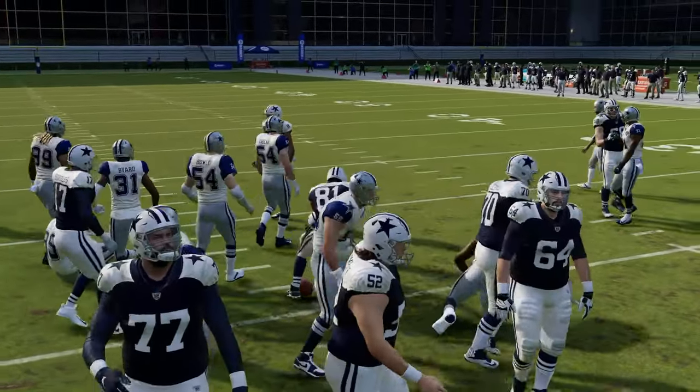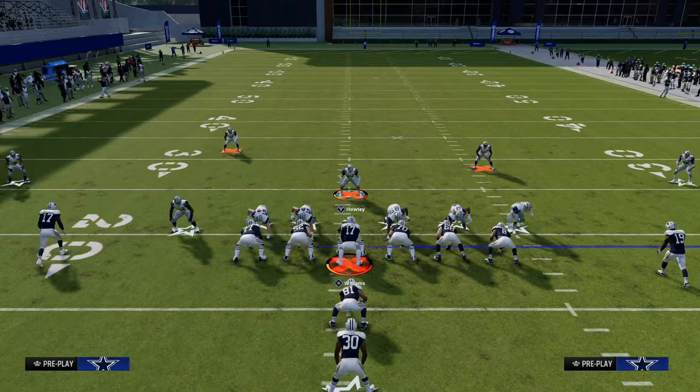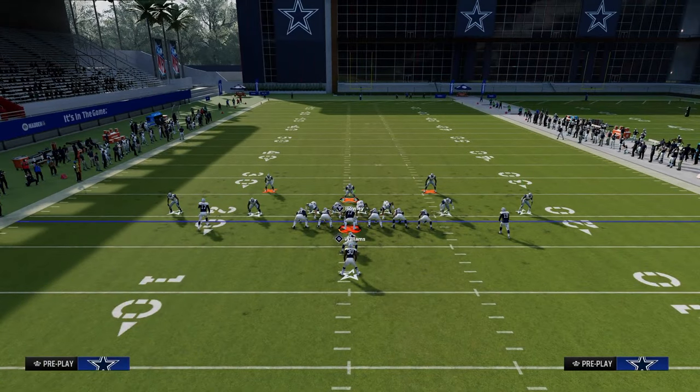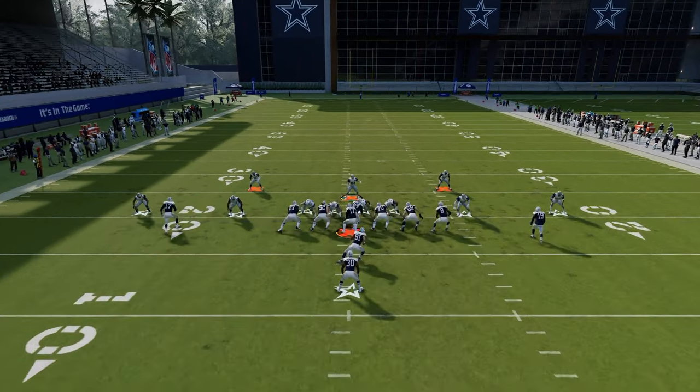It would be crazy of them to run the ball into that front with ISO — it really would. The last run to go over in terms of under center before heavy sets is zone toss, which is basically stretch — it's really not that good of a run play.